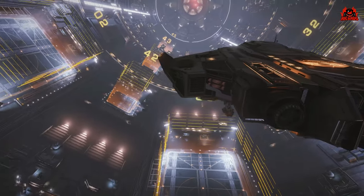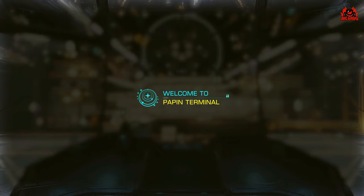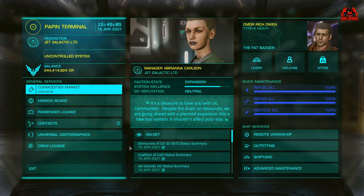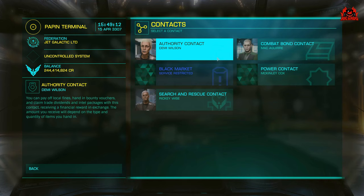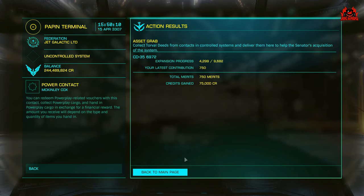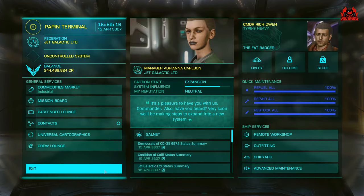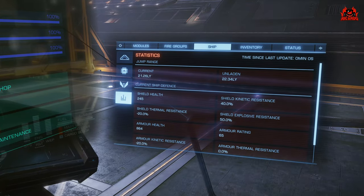Once you've arrived at your destination system, offloading all of this propaganda or power play items couldn't be easier. Get into the contacts section and into the power play context. You're not bound to handing in just 10 units at a time — you can scroll up to 750 using the right arrow on your mouse, finger, or gamepad controller and drop all those merits off at once.